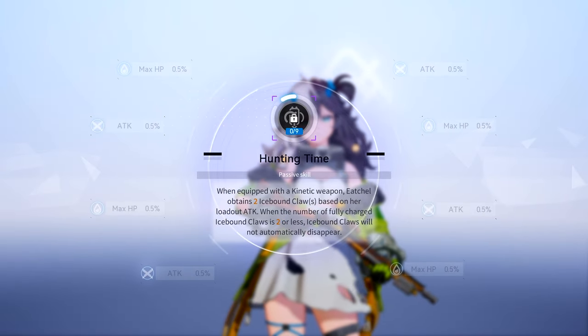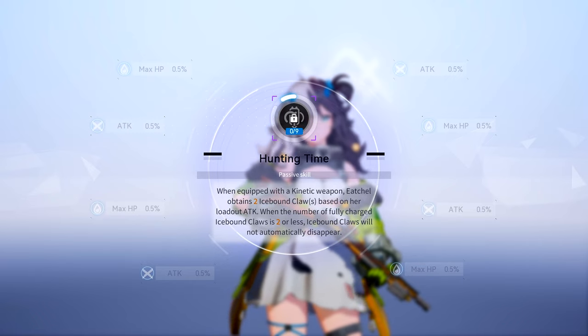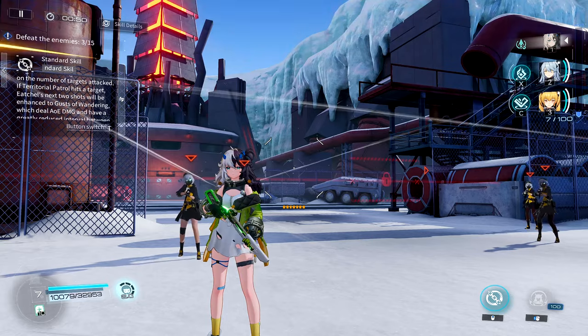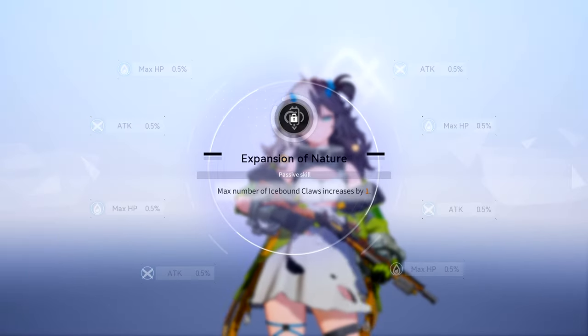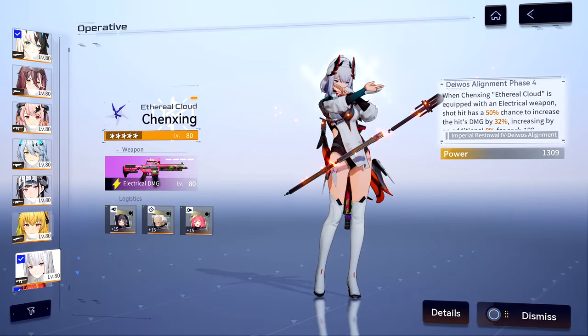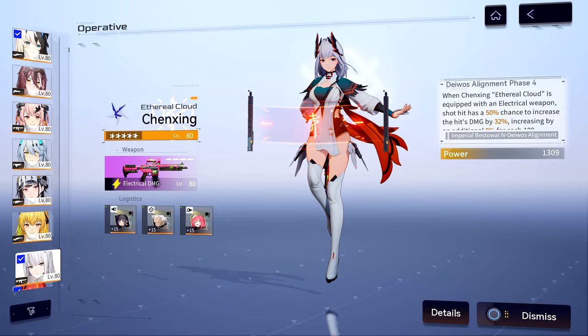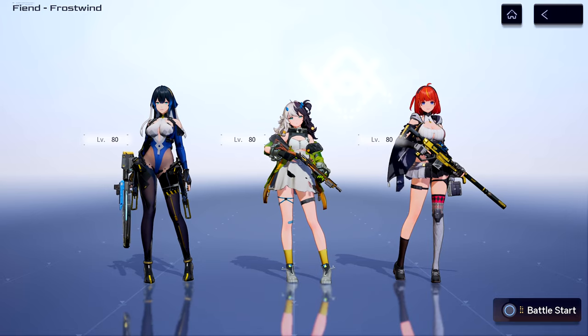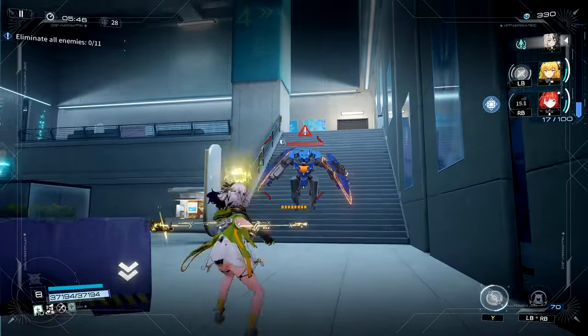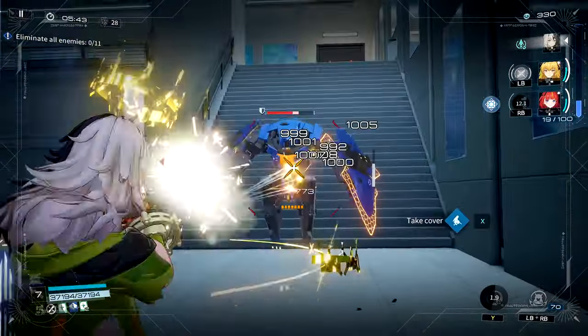For manifestation, M1 looks pretty interesting — it essentially allows her icebound marks to act as a safety net when she has less than 2, activating when the on-field operative's HP falls below 30% to prevent them from dying. The rest of her manifestations are pretty mid. Because she is a healer, you can run her on any team you want, but if you want her ultimate up, you'll likely want to run her with Tess, or just ignore her ultimate altogether. A lot of the synergy this character and others could have is completely neutered by the shared ultimate meter and S-energy.